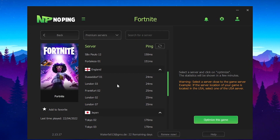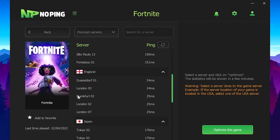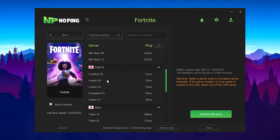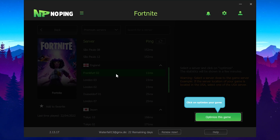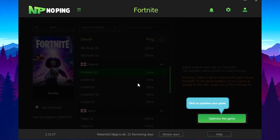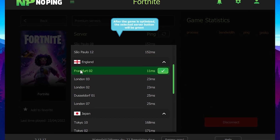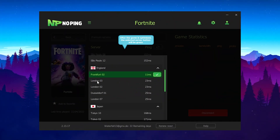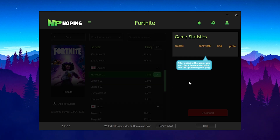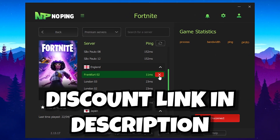And yeah guys, real quick — if you ever wanted a tool which can actually help you select the exact server near you with the lowest amount of ping, for me it's right now the Frankfurt 0.2 server with only 11 milliseconds of delay. So I know already that this one is the best. I'm gonna connect to it, click on optimize for this game, and then you can see that I'm now actually connected to the server with the lowest ping. The other ones — London 03, London 02, Dusseldorf — they all have way more delay.